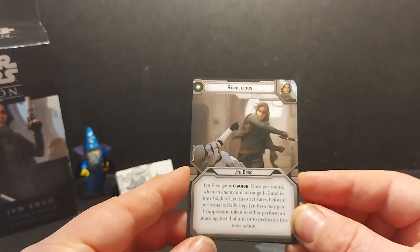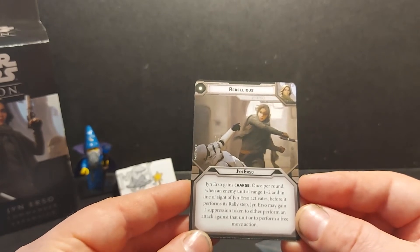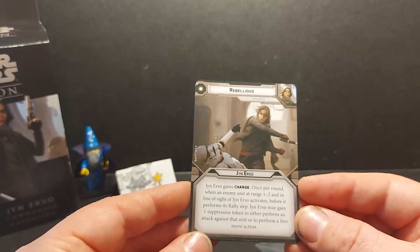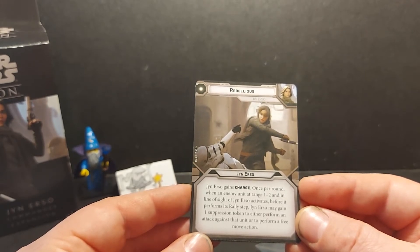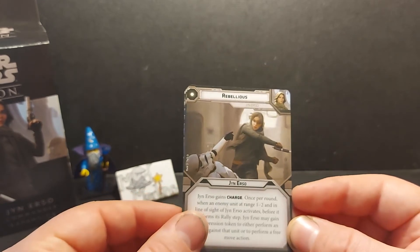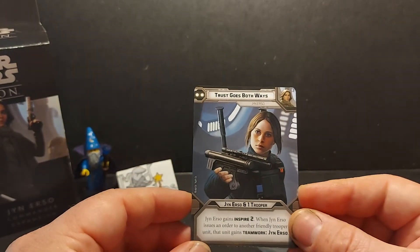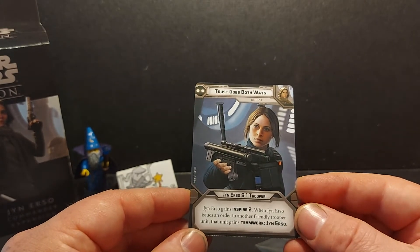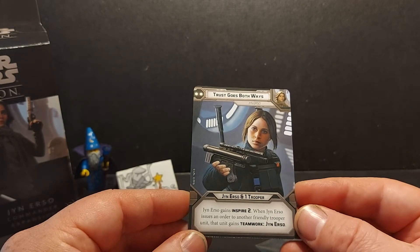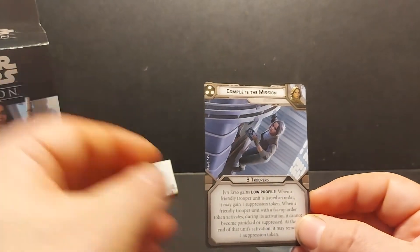Her first card is Rebellious, which targets only herself. Jyn Erso gains Charge once per round when an enemy unit at range 1-2 and in line of sight of Jyn Erso activates. Before it performs its rally step, Jyn may gain a suppression token to either perform an attack against that unit or perform a free move action. Her second card is Trust Goes Both Ways — Jyn and one trooper unit. Jyn gains Inspire 2. When Jyn Erso issues an order to a friendly trooper unit, that unit gains Teamwork with Jyn Erso. We'll cover Teamwork in a moment on the instruction sheet.